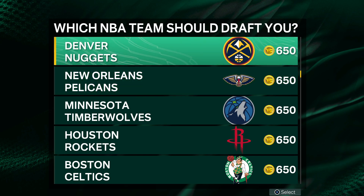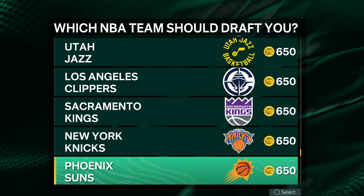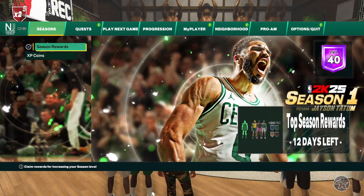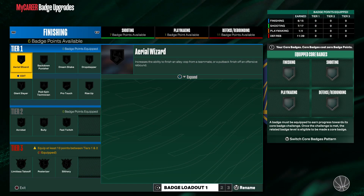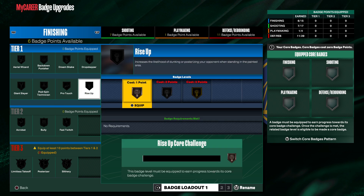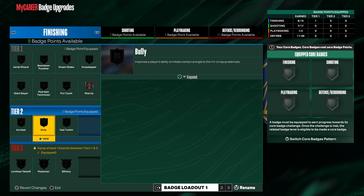It doesn't matter what team you pick. I pick the Warriors because I always rock with the Warriors. Now I made my new build — look, now you see the badge points. Last time it didn't show badge points because you have to make a new build. I'm going to pick Rise on Bronze, and Fast Twitch — well, I can't get Fast Twitch, so I picked Drop Step and John Slayer.